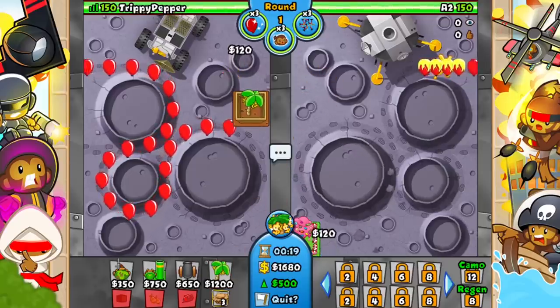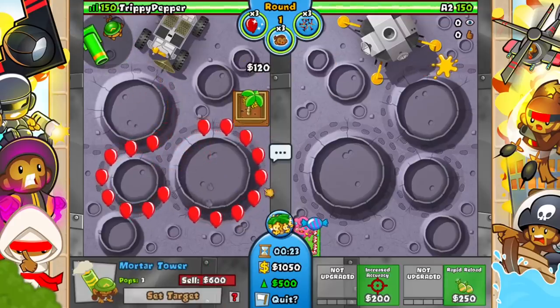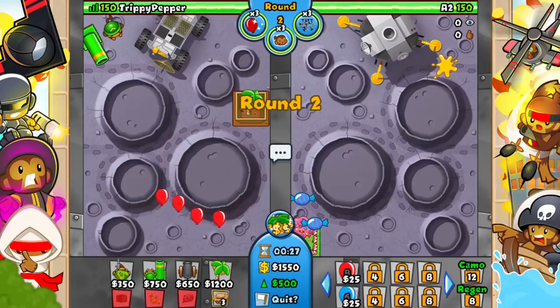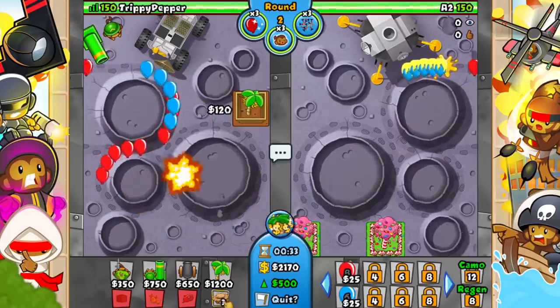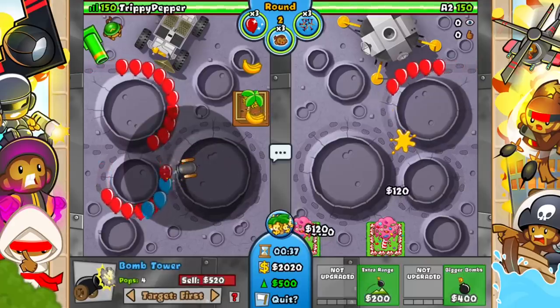We've also got the artillery battery from the mortar — it's not great against mobs necessarily, although the ability is pretty nice. It's really good against the balloons, and it provides camo detection for the bomb tower as well. On the bomb tower, let's go straight for cluster bombs since we have the money.